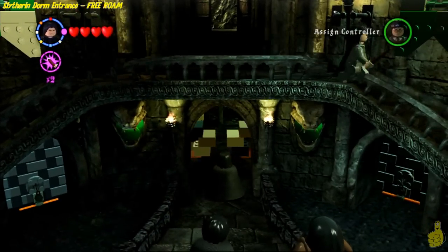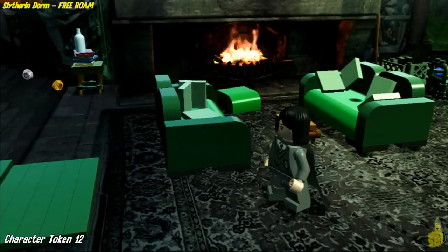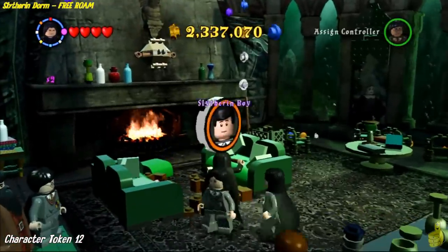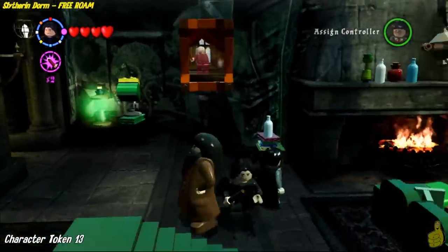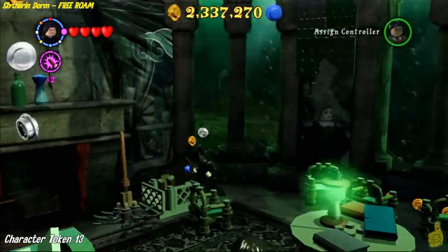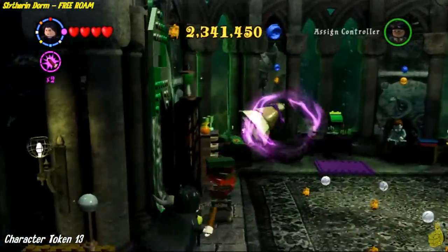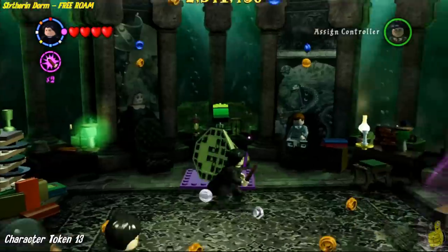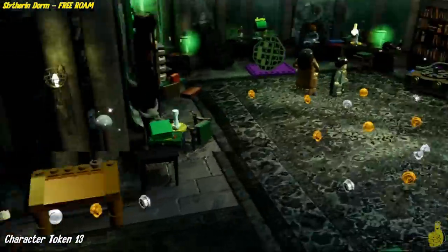Once you're done in the entrance, use your Slytherin character to wave at the icon at the bottom. If you have a Slytherin character, you can get your way inside. As soon as you're inside, zap the big frame on the left-hand side right above you — it'll drop a little box. Zap that box and character token 12 is inside! Character token 13 is right here as well. Find five little green lamps all in this area — you do not have to go into another room, but you do have to slide into the right side of the room. Once you get all of them, the character token will appear in the middle.